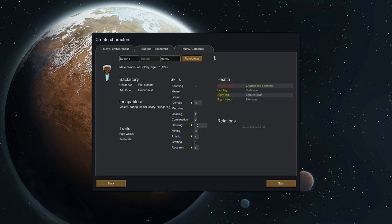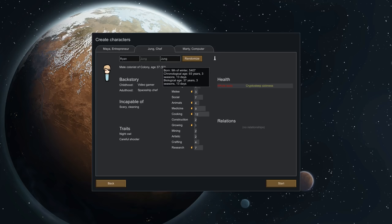The first randomized result is incapable of violent, caring, social, and firefighting — a terrible suggestion. I'm going to randomize a couple of times to hopefully get somebody that's not 100 years old. What about Ryan Young? Incapable of scary and incapable of cleaning — that's not so bad. Shooting is okay, cooking's really good, medicine's really good. This could be a valuable unit to have here, especially for growing certain plants that are tough.